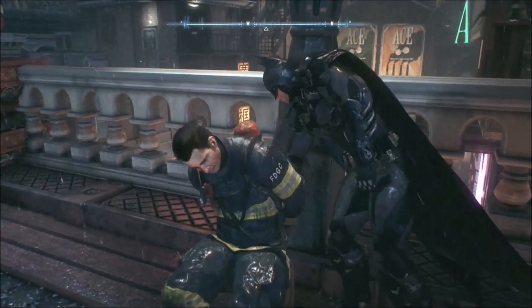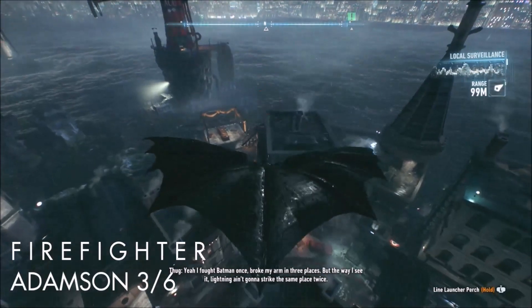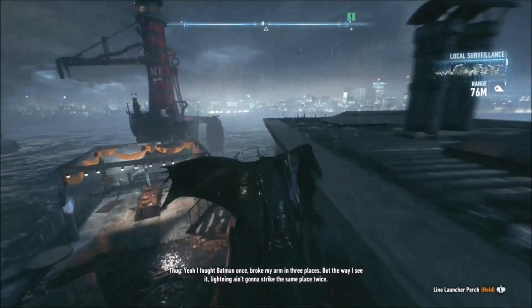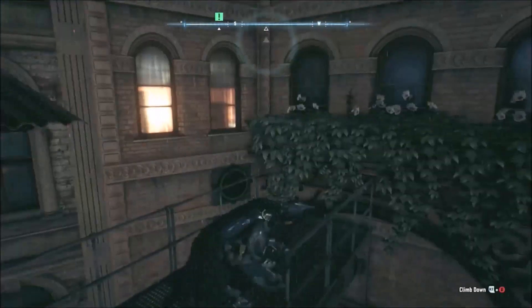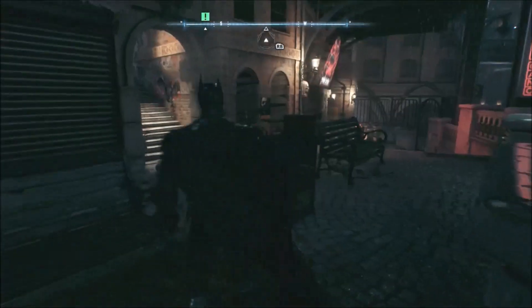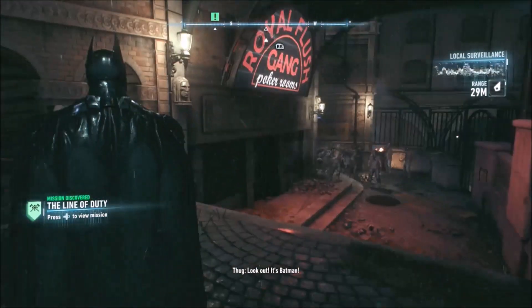This is actually the second firefighter. The first firefighter the game does tell you where to go, so I didn't include that one — it's part of a tutorial mission, basically part of the story. So this one I didn't exactly know where I was going. It's sort of a rough journey to the location, but I stumbled onto it. It's by the water — you've got to go below. I was looking on the roof for it.